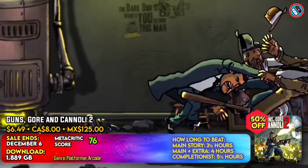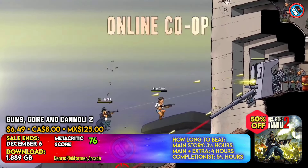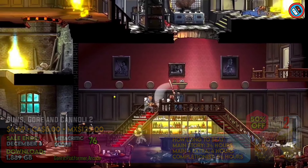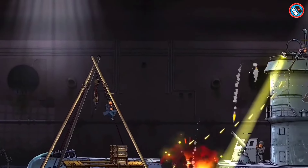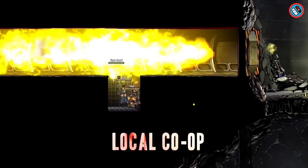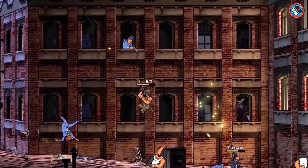Guns, Gore and Cannoli 2 is an exciting gangster game. Vinnie Cannoli, a mobster who survived the Thugtown massacre and is now stuck on the European battlefields of World War II, is the protagonist. The game includes 360-degree aiming, double leaping, kicking, jump kicking, and dodge rolls.